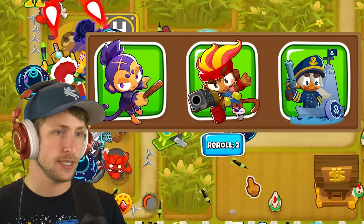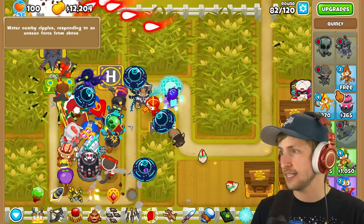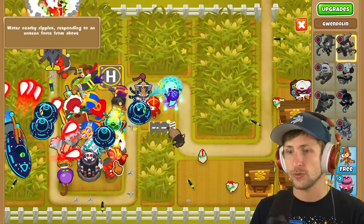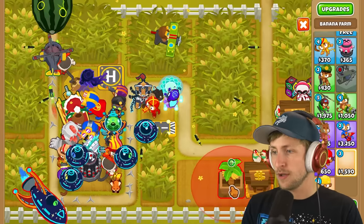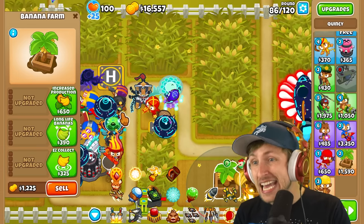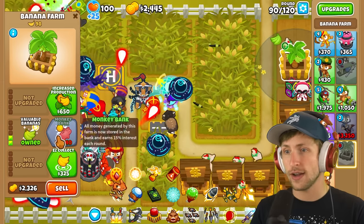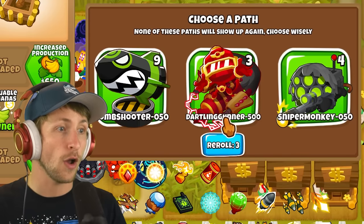Sure, wizard monkey. Oh, we get another hero! Gwendolyn - let's pick Gwendolyn. We might literally run out of heroes, which would be kind of funny. More banana farms - definitely more banana farms. Wizard Lord Phoenix - I'm in, I want Wizard Lord Phoenix! Actually we're on round 90, so we're getting pretty close to having to go up against the next boss.